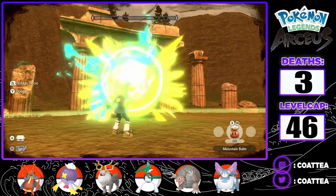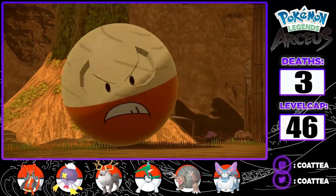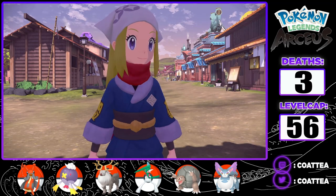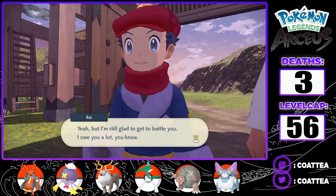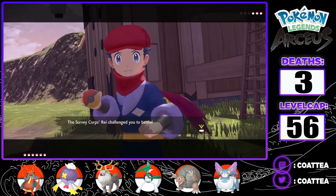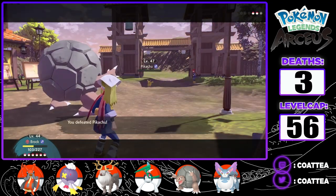The fight takes a bit of time, but I manage to calm the Noble Pokemon returning him to normal. With the 4th Noble Pokemon defeated, I now have to head to the last location, the Alabaster Icelands, and face the final Noble Pokemon. But first I have to take on Ray — Brock can one-shot all of his Pokemon, so the battle doesn't take too long.